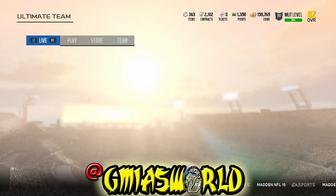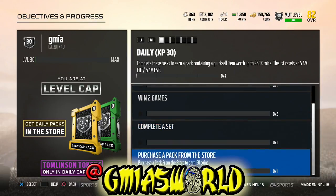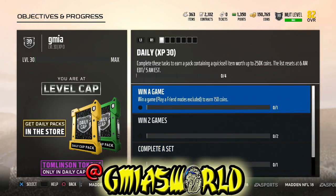What's going on everybody? Welcome to GMI's World. Today we're going to be discussing 81 overall Rod Woodson. He's a legend. He has an 88 speed, and also these daily packs.